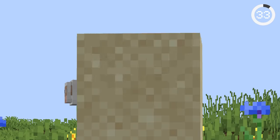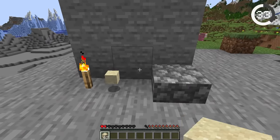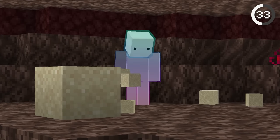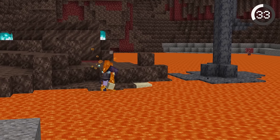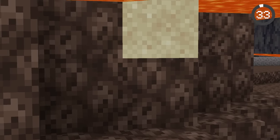Dropping sand on soul sand makes it break. While we all know things like torches and slabs will break falling sand, surprisingly soul sand breaks it too. This is an issue if you're trying to drain lava in a soul sand valley, as you won't be able to use sand to clear out the lava at the bottom.